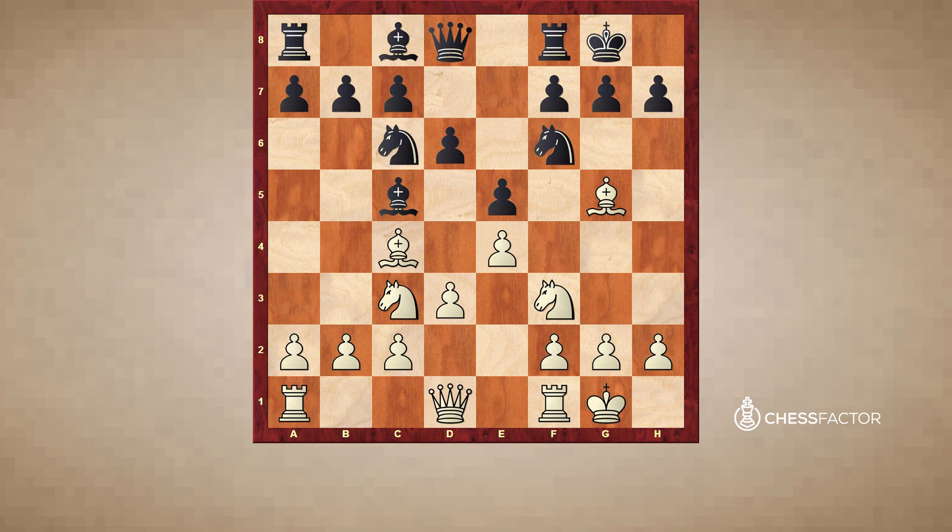In the middle game, we focus on things such as piece placement — where are our developed pieces eventually going to end up and where are they best placed? Where are my and my opponent's weaknesses, which can be weak pawns, pieces, or squares? Who is the attacker and the defender? Are both players attacking, or one attacking and one defending? Are they attacking on opposite sides? Whose king is safer, and who has better pawn structure?